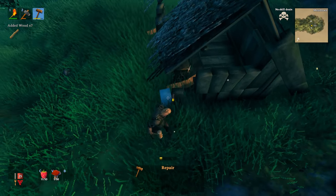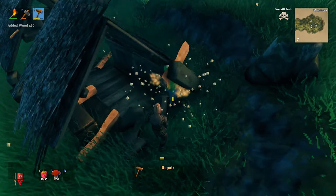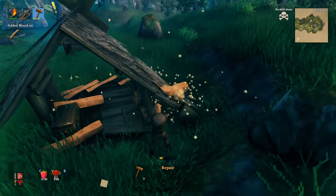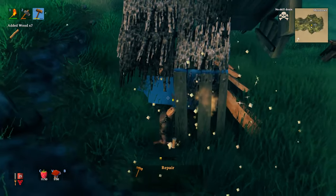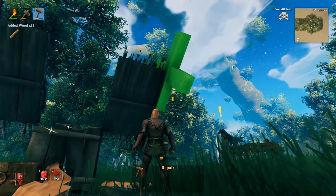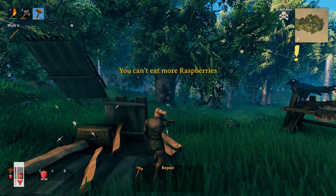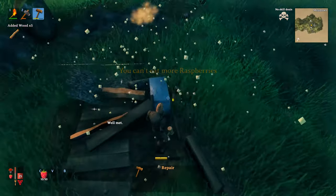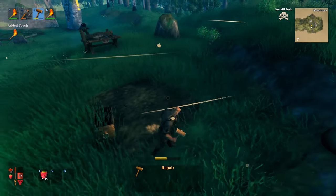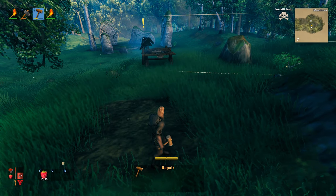Breaking down a house is a very easy way to get a lot of wood without chopping trees. There are quite a few houses in the starting area. It's also a great way to get beehives — you can break down the house and the hive comes crashing down instead of having to shoot it. It takes stamina, so press C and V to refresh your food a little. We've cleared it out and now we have 60 wood.